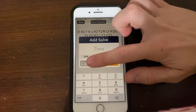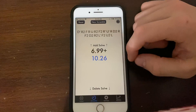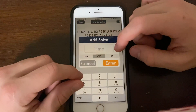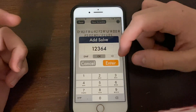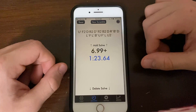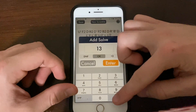You can also swipe down to delete a solve and it'll ask you if you want to delete it. Also, if you're doing times over a minute, you'd basically do something like 1:23.64, if that makes sense. So let's say we start out with these two completely random times and we keep going. Let's enter something actually that's close to the target.